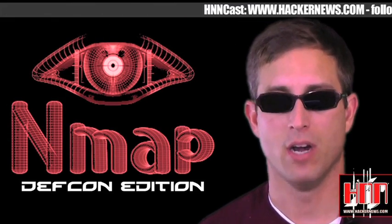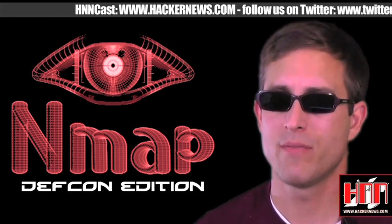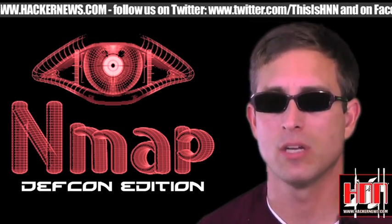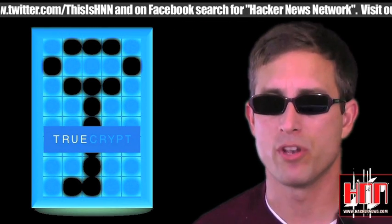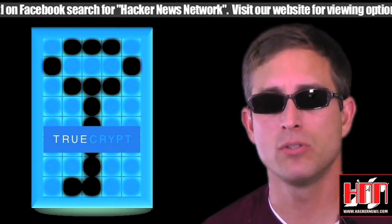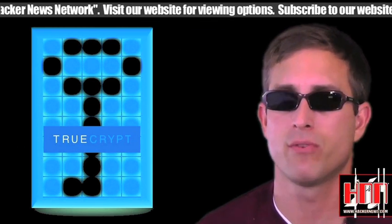Nmap has a new version out just for DEF CON. Nmap 5.35 DC-1 comes with 17 new scripts and over 260 new OS detections, not to mention a whole bunch of other stuff. And now you, too, can have all the security of a Brazilian banker with a new release of TrueCrypt 7.0. Version 7 introduces the encryption of Windows hibernation files along with hardware acceleration for AES.